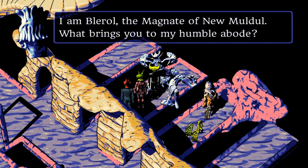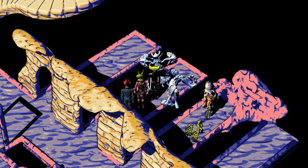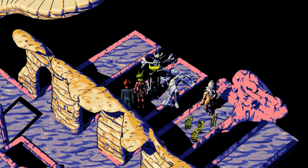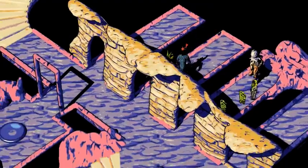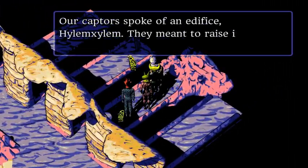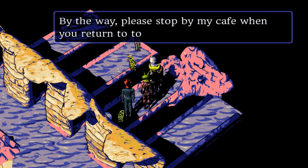I am Bloodroll, the Magnate of New Movement. What brings you to my humble abode? We discussed your case with VWax and he agreed to commute your sentence. Oh, it's wonderful news. I am eager to return to my throne. Join me at the palace and I will reward you amply. And who are you? Our captors spoke of an edifice — Ilexionlum. They meant to raise it via prescribed gestures. By the way, please stop by my cafe when you return to town.